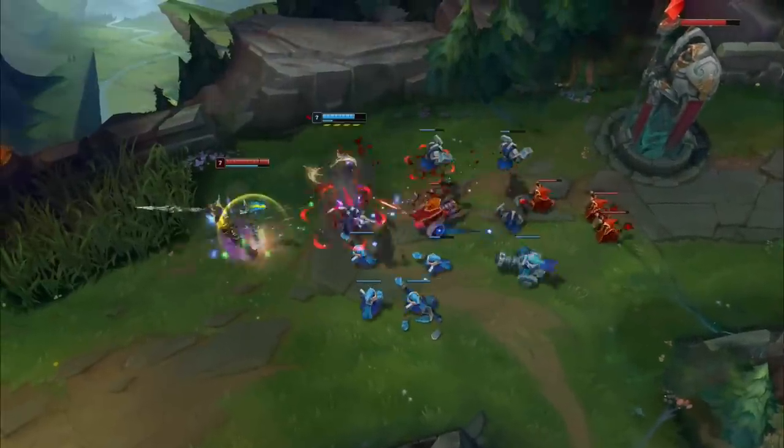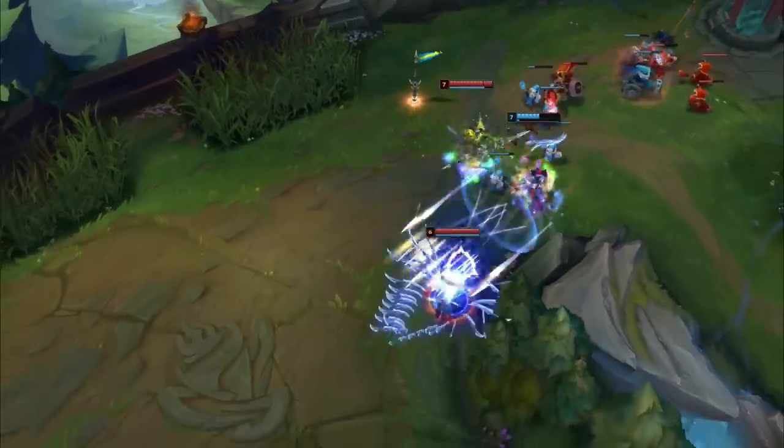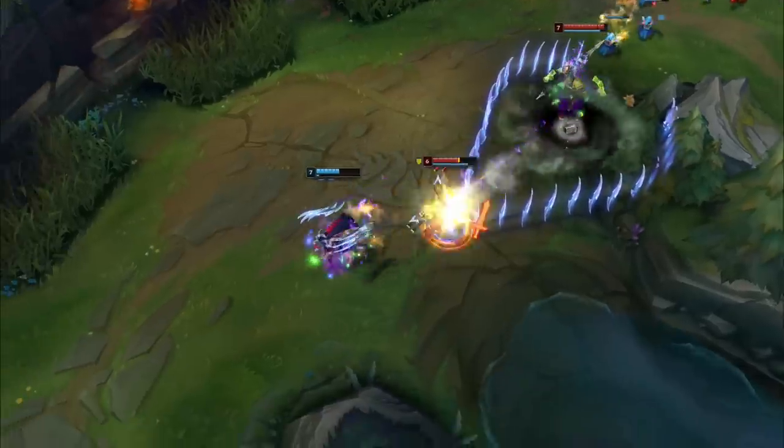Disarmed is a sort of new debuff that prevents enemies from basic attacking. Aurelia's opponent makes a Graves mistake when he crosses the edge and quick draws a blank.